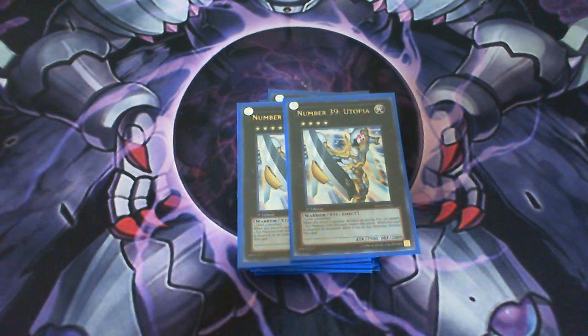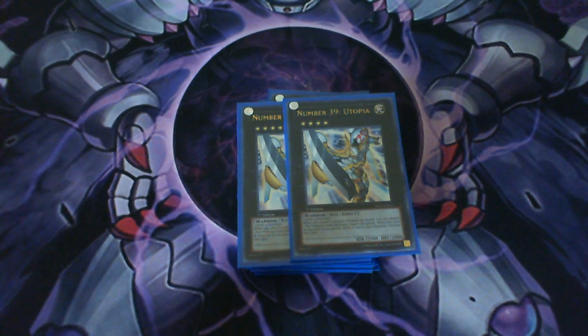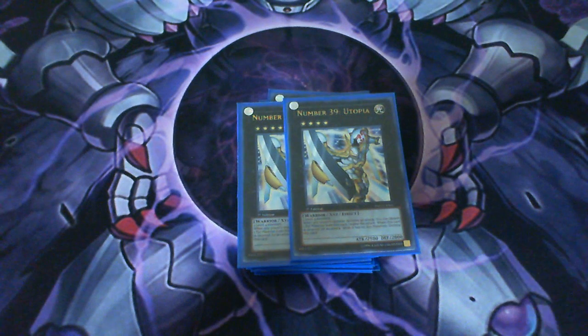One Chimeratech Fortress Dragon and double Number 39: Utopia — you can get double Utopia really easily because of Kizan. So that is the deck update. Don't forget to rate, comment, and subscribe. Make sure you listen carefully to Cunning of the Six Samurai's effect because that card is going to be really big this format. Until next time, YouTube — peace.